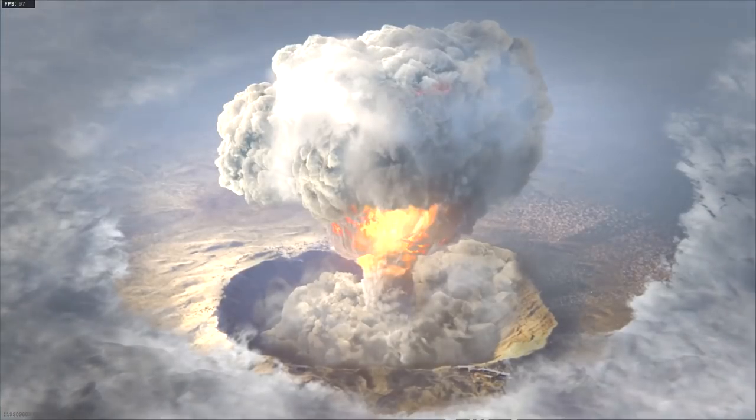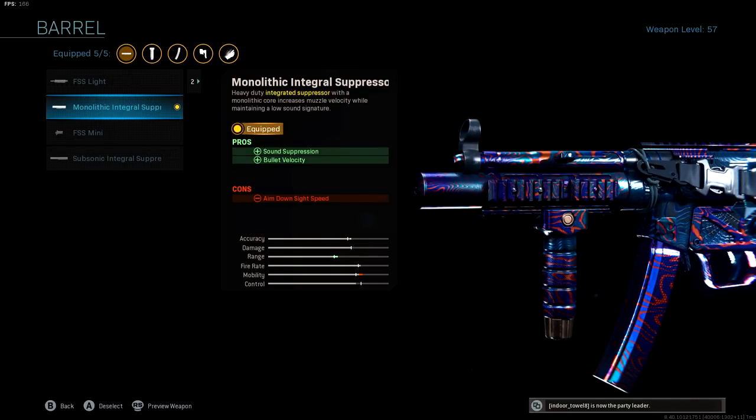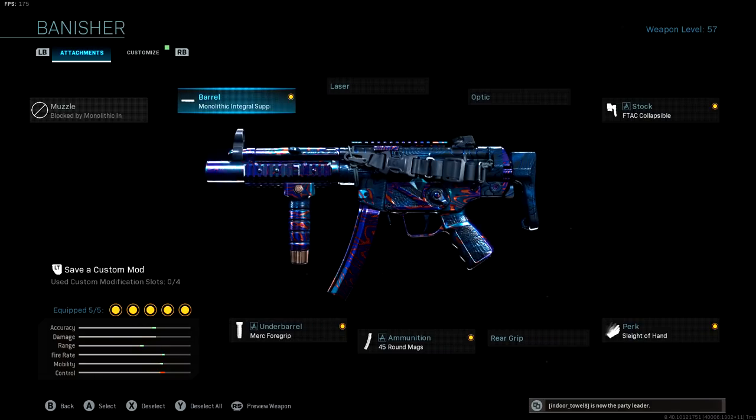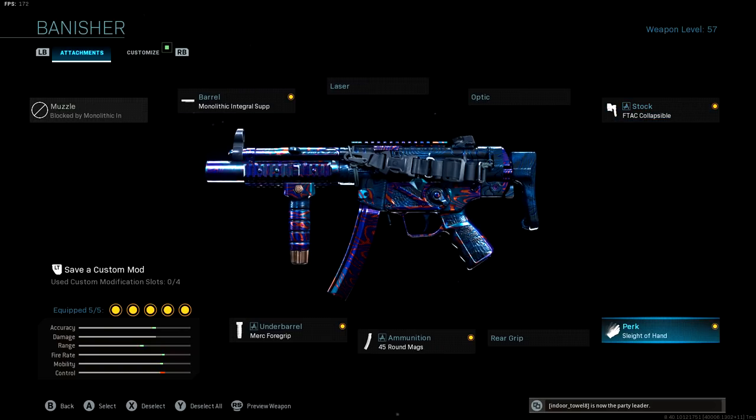Up first, the Monolithic Integral Suppressor for sound suppression to keep us off the radar, and bullet velocity to make sure bullets hit the target as fast as possible. Then the F-Tac Collapsible Stock — this attachment is super important. It's what's really going to give you that god-tier movement. Without this attachment, you're missing out on what the MP5 truly has to offer: being the best mobility submachine gun in the entire game.